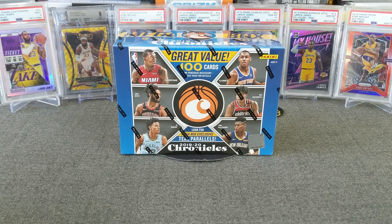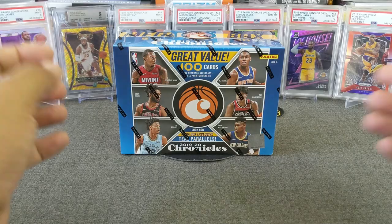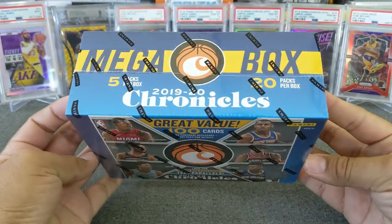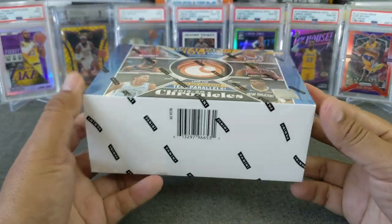Hello everybody! Welcome to another opening of Fleet The Race Breaks. Thank you for stopping by as always. Today we're going to be ripping a mega box of 2019-20 Chronicles Basketball. This is from Target - you can get these at Target. It's 100 cards, 5 packs, 20 cards per pack - a lot of cards to get through.